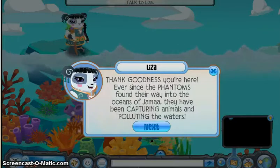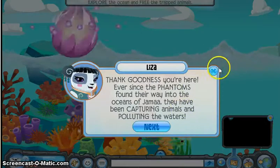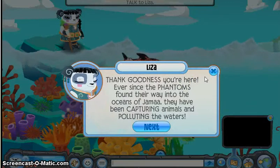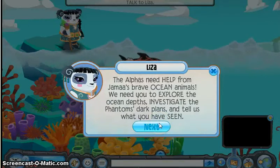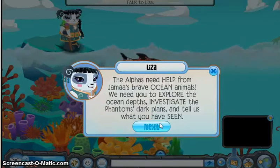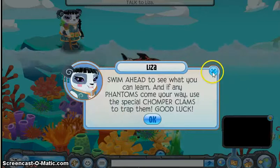Do you want to read it? Yeah, sure. How do we have a seal? One second. Ever since the phantoms found their way into the ocean of Gemma, they have been capturing animals and polluting the waters. The alphas need help from Giamma's slave ocean animals. We need you to explore the ocean depths, investigate the phantoms' dark plans, and tell us what you have seen. Swim ahead to see what you can learn. If any phantoms come your way, we can use the special chomper clam to trap them. Good luck.